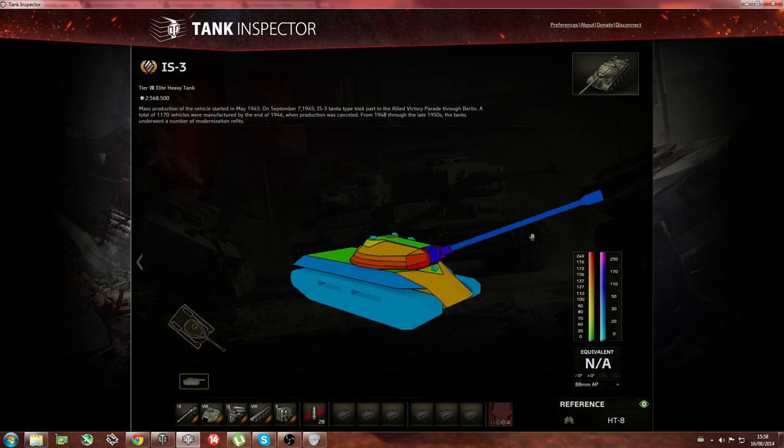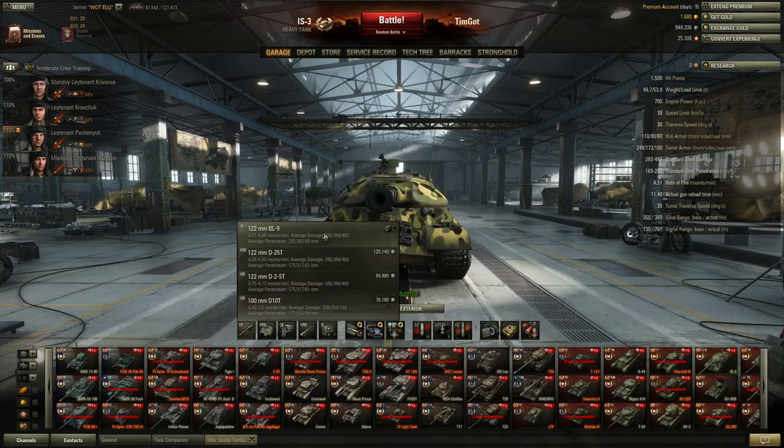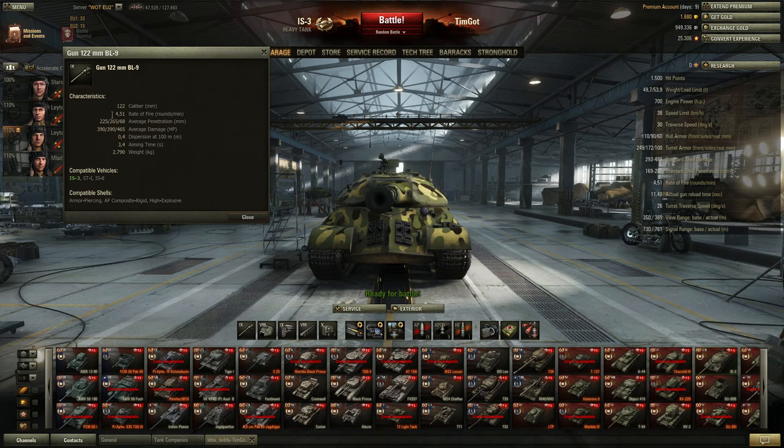Let's jump back to the garage. The gun is the amazing part about this tank — 225 penetration, which is pretty good for tier 8s and 9s. Against tier 10s like Maus, E-3, you'll need to spam gold because 225 pen isn't really enough. Average damage is 390, which is pretty good. Accuracy is 0.4, meaning you cannot really snipe — you need to be in the first line. This is a first-line tank; you're not made for supporting or sniping.